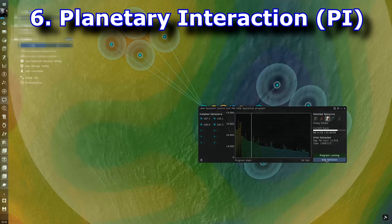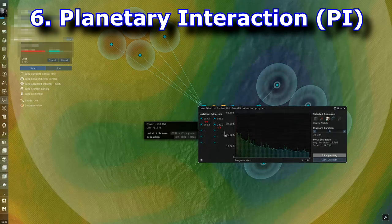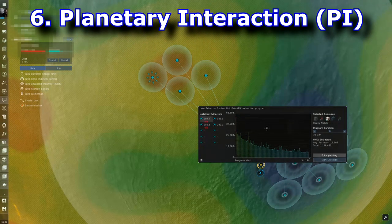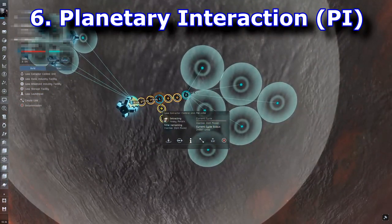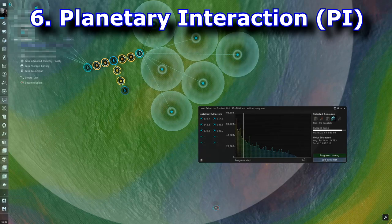Number six is PI, or Planetary Interaction. A lot of my corpmates are firm believers in PI — it's free ISK and it's passive once you get it set up. I avoided it like the plague the first year of EVE Online because the YouTube videos were very long-winded, the EVE University information seemed convoluted, and in-game there's basically zero information about what it's used for or how to set it up.